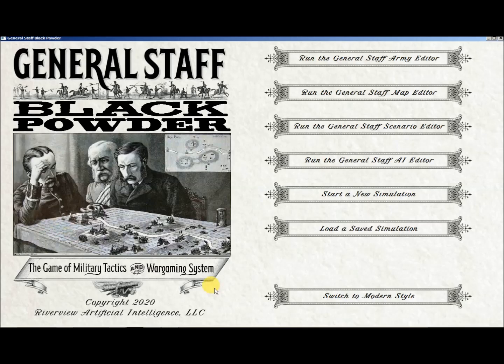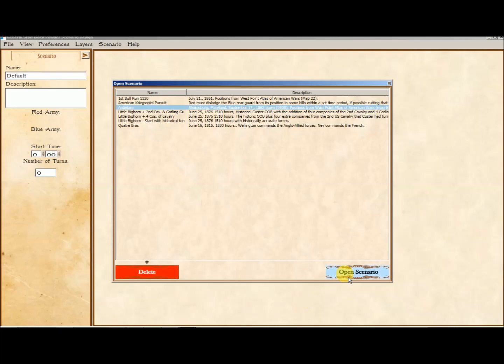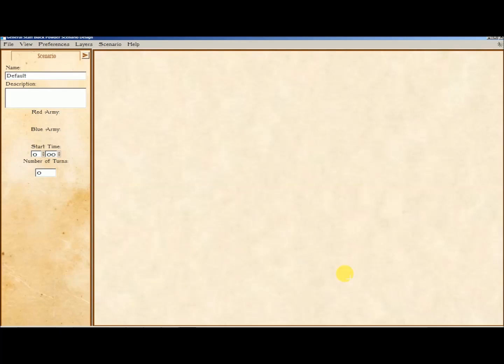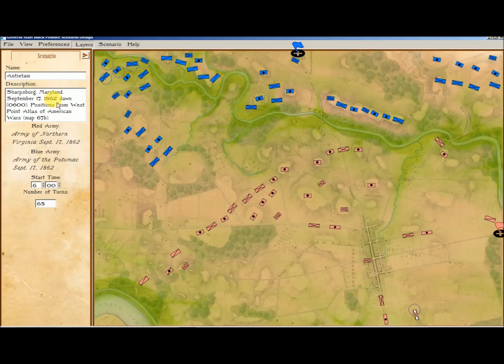Now that you've created armies and a map, the next step is to create your own scenarios. A scenario is composed of two armies — they can be any two armies — and a map, any map. There's no reason you have to be historic; you can be, but you don't have to be. Let's take a look at the Battle of Antietam. We've got the Battle of Antietam map, which came from the West Point Atlas, and we've got two orders of battle for the Army of Northern Virginia and the Army of the Potomac. We're going to turn off some layers we don't need, and then you can position these units — the complete order of battle tables are just imported right in.